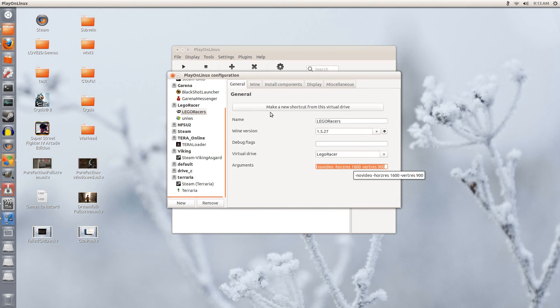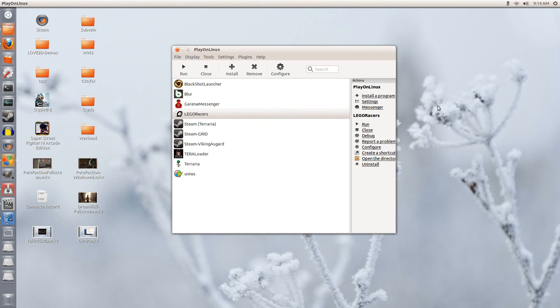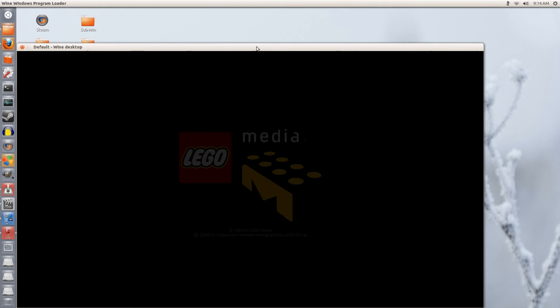No video. Horizontal resolution: 16. Vertical resolution: 900. All right, now it works. Just now I was trying an abnormal resolution.